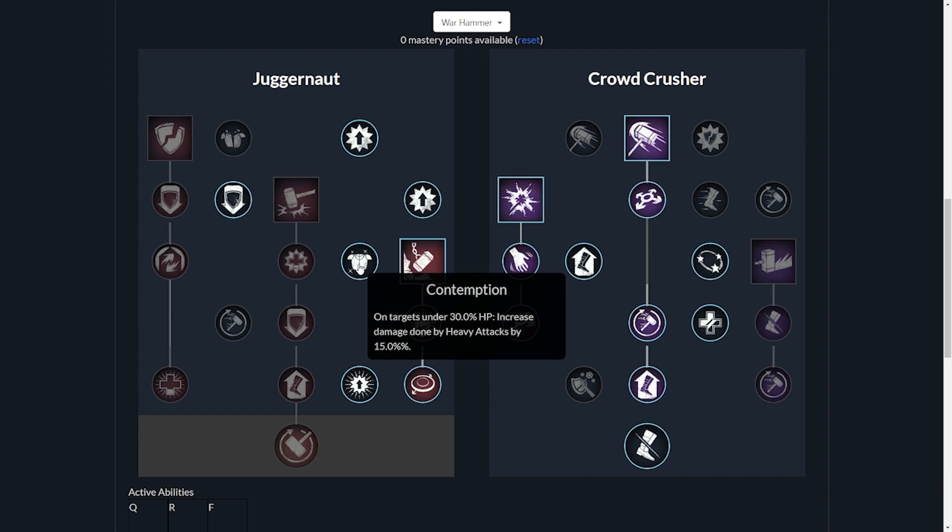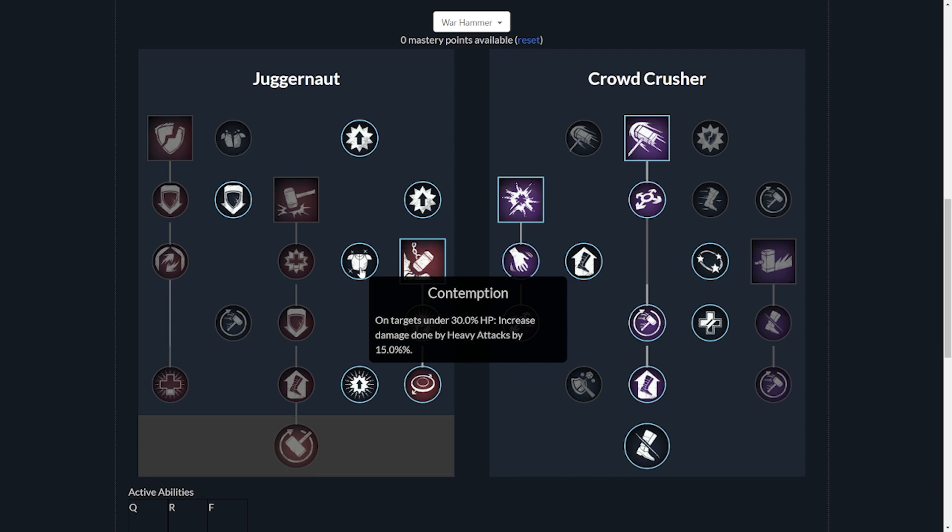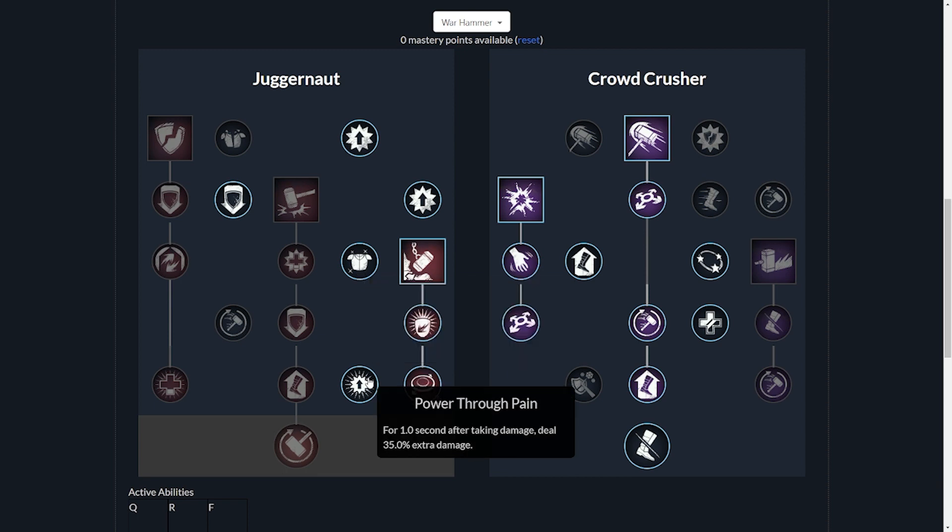We have Contemption — on targets under 30% HP, increased damage done by heavy attacks by 15%. This is a nice added damage boost to close out on a creature with low health. It can also help seal the deal in PVP on players that get off a little bit of healing to stay alive with a sliver of health. And last but not least on the Juggernaut tree, we have Power Through Pain — for one second after taking damage, deal 35% extra damage. Even if we aren't always able to take advantage of this, especially if they're low on health, we're dealing 35% extra damage as well as another 15% on that heavy attack.